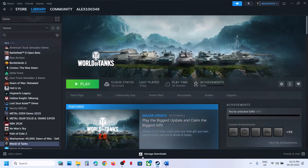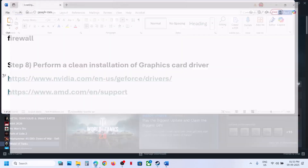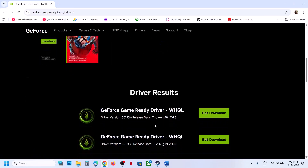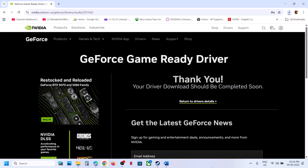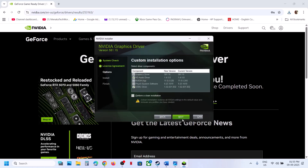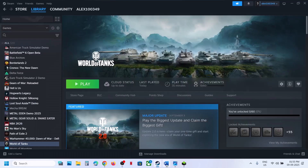Still not working? The next step is to perform a clean installation of your graphics card driver. If you have an NVIDIA card, go to the NVIDIA website; if you have an AMD card, go to the AMD website. Select your graphics card, operating system, and click Search. Download the latest driver, run the EXE file, click Yes to allow, click OK, click Agree and Continue, select Custom option, click Next, put a check on Perform a Clean Installation, and click Next. After the clean installation, restart your computer and then launch the game.